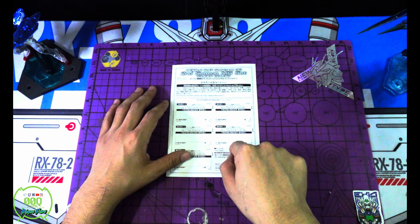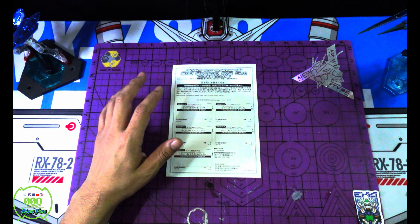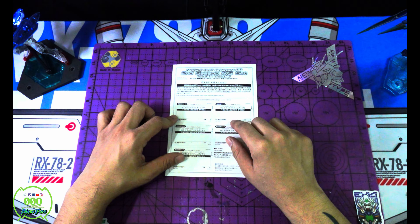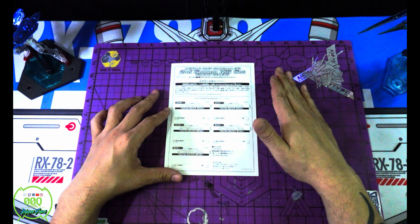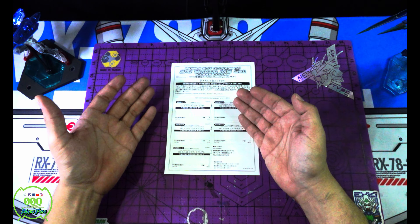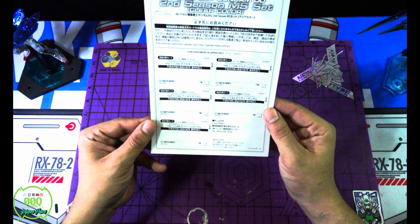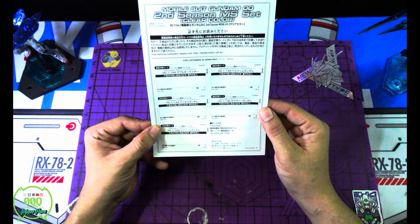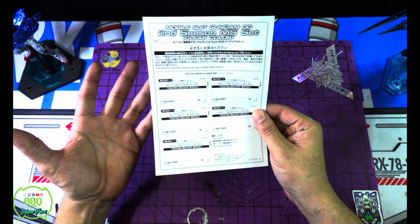That credit sat in my account for a while, and with my birthday just passing I decided to use it. Galactic Toys was having a sale, so I got the Master Grade Exia with the sale and my credits — I think I paid like three dollars for it. We don't have anything like this Bandai care card in the US, but if you order from Amazon and something is missing, they'll usually tell you to send the whole kit back and either send a new one or refund you. This card right here is care from a whole other planet. I'm definitely keeping it; it's pretty rare to get something like this.